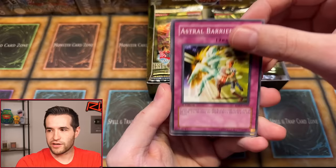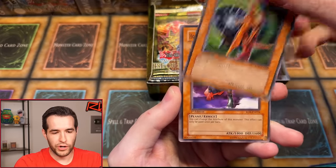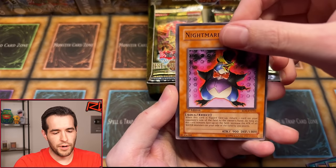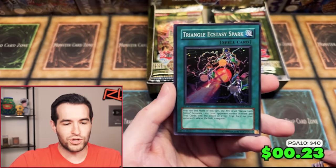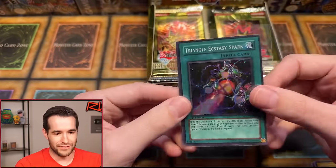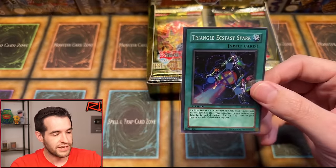An ulti creator. We have Astral Barrier, Ballista of Rampart Smashing, Mokey Mokey Smackdown, The Creator Incarnate, Amonculus the Alchemic Being, Spell Purification, Mighty God, Nightmare Penguin. Did we get a foil on the first one? Triangle Ecstasy Spark — Lightning and Thunder. We pulled something. Super rare right off the bat. The supers in the set are not incredible. This is not a great one or anything, but it is a foil. The ultis are the big stuff. Ecstasy Spark — a holo's a holo. We'll take it.